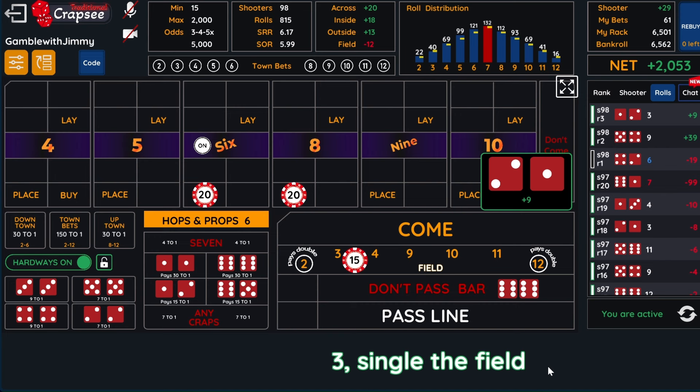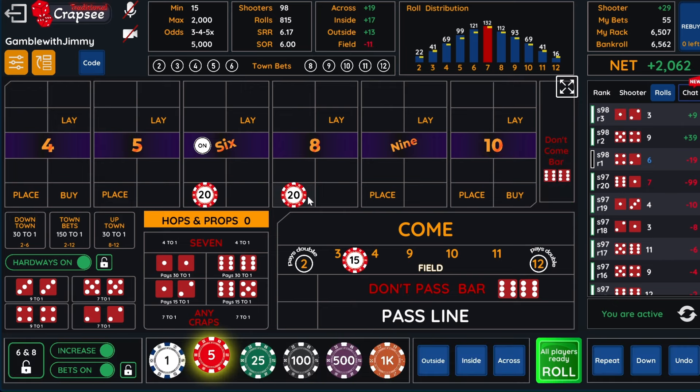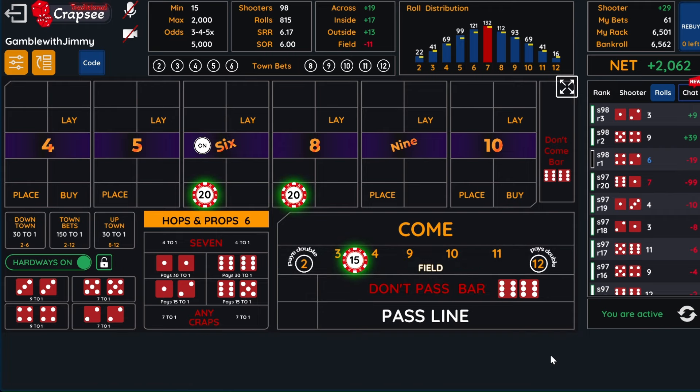So that's perfect — that's exactly what we want. We win 15 and we lose six. Now, when you win, you don't have to go up with anything. Like yesterday I taught you go up five and five — well, we don't have to. We made a profit, so we're simply just going to repeat the bet and do it again.